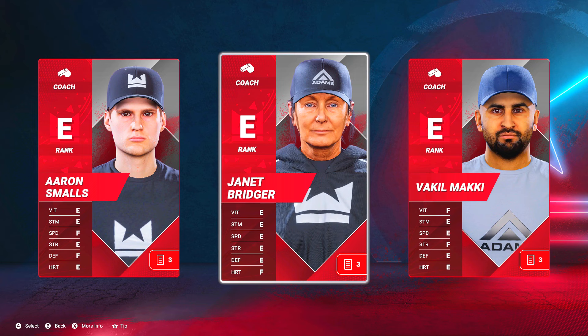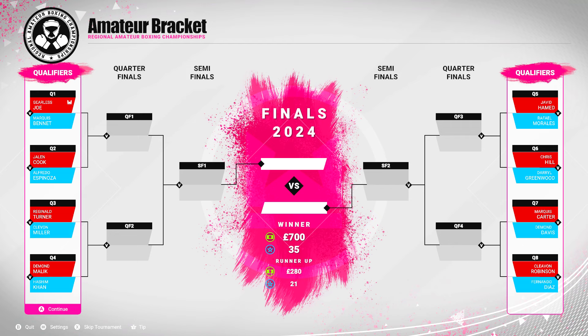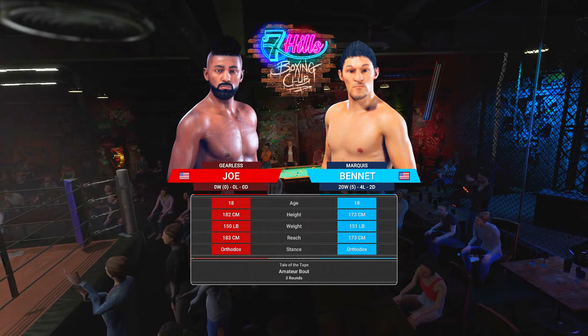They want me to pick a coach. We have rank E coaches and only three fights with this coach, so it really doesn't matter. I'm going to go with Aaron Smalls — work on my heart, strength, and vitality a little bit. We're in the amateur tournament. Gearless Joe already has the hands, so throwing us in this tournament makes no sense. It's going to be pure destruction.